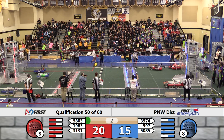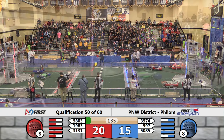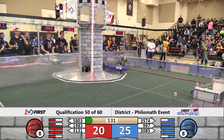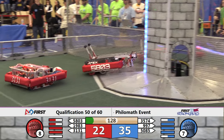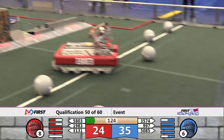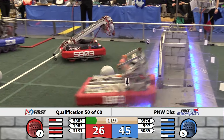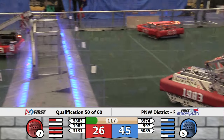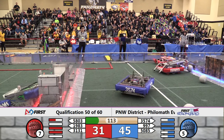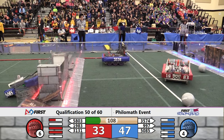It'll be 30 to 20 as the drivers take the controls. Apex and Skunkworks both drop their boulders into the low goal. Blue tower now down to 6 strength. 997 Spartan Robotics gonna try to do the same for Blue as the Tekkers fly through the air, nearly landing on top of the 58-03 machine but everybody's okay and we keep on playing. 1983 drops another boulder in the low goal.